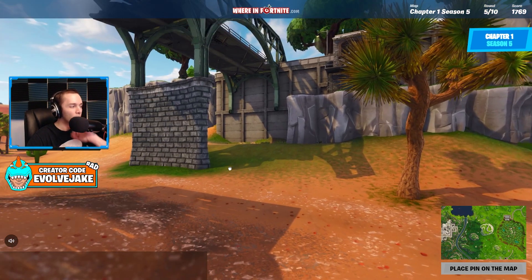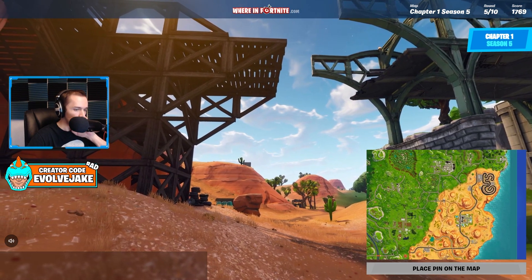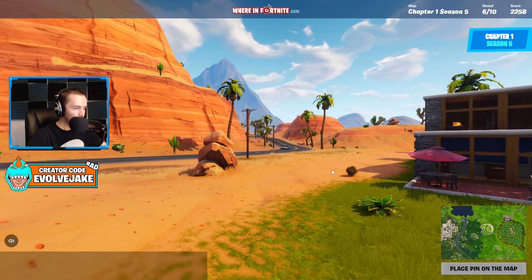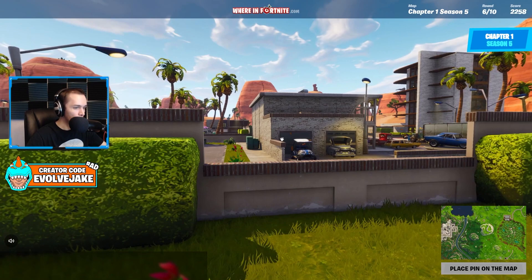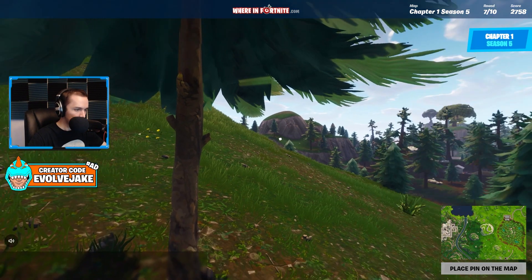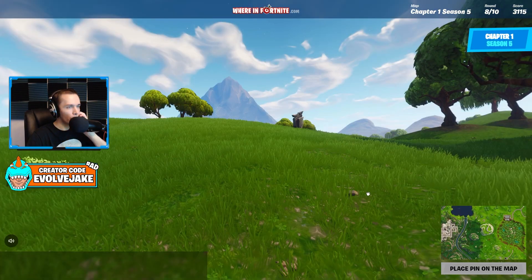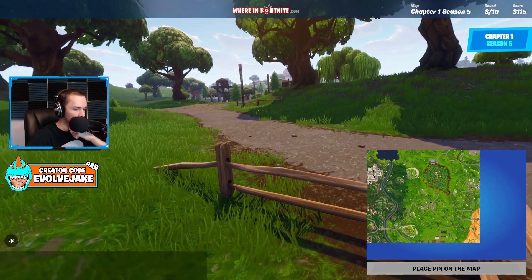I landed there a lot — I may have gotten more wins dropping Yonder Yard than any other POI in my entire time playing Fortnite. This is a bridge outside the desert, I think it's right here — there's a broken bridge between the desert and the grassy biome. Once again in the desert — this is Paradise Palms, one of my favorite POIs ever. I got so excited seeing the desert in Chapter 3 thinking Paradise would come back, but it just didn't. I really liked Paradise Palms.